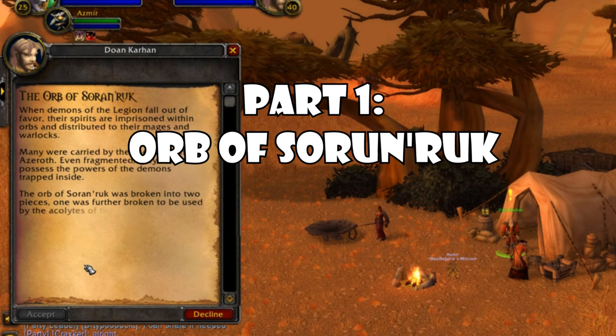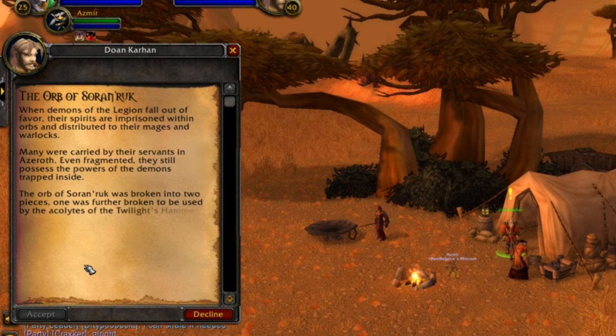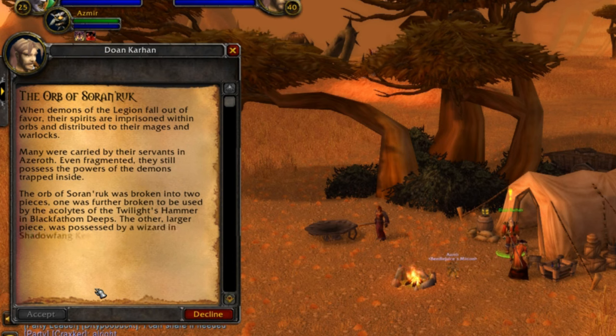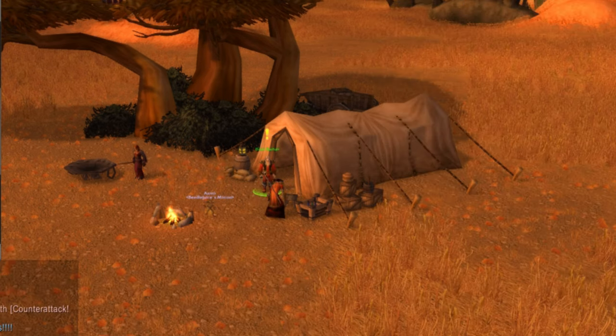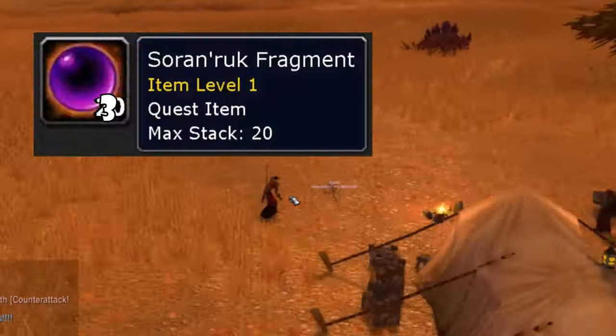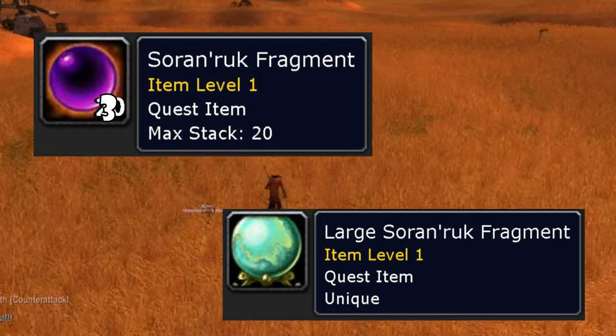Once you reach Doan Karhan, he will give you a quest called the Orb of Soren Rook. He says: when demons of the Legion fall out of favor, their spirits are imprisoned within orbs and distributed to their mages and warlocks. Many were carried by their servants in Azeroth. Even fragmented, they still possess the powers of the demons trapped inside. The Orb of Soren Rook was broken into two pieces — one was further broken and used by the acolytes of the Twilight's Hammer in Black Fathom Deeps, and the other larger piece was possessed by a wizard in Shadowfang Keep.